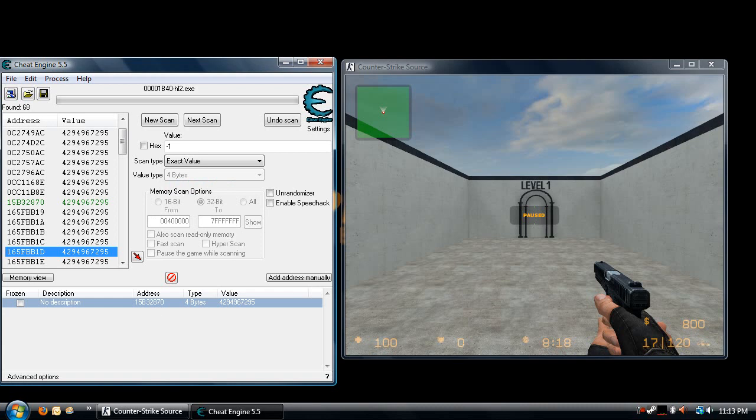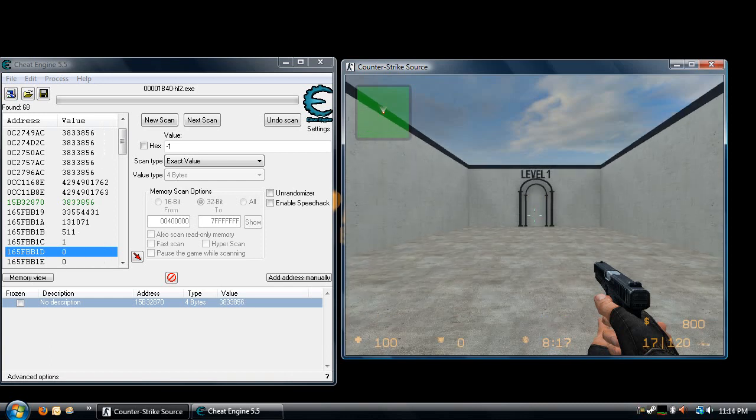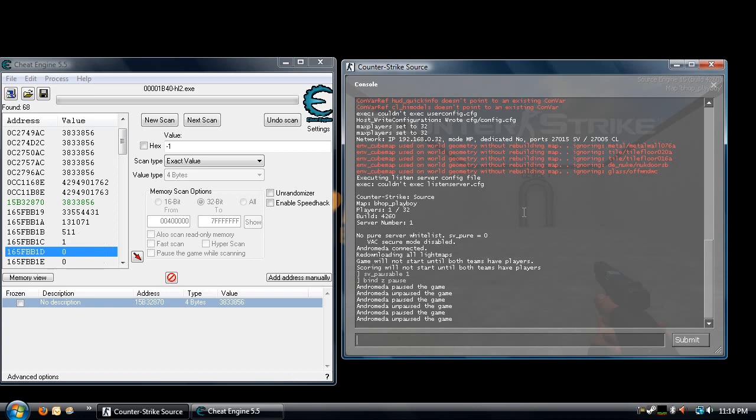That's half the fun right here. Now all we have to do is make sure the chat isn't open or the console isn't up — otherwise it's going to jump while you're out of the game or if you've got your chat open. We want to unpause, go to the ground, open up your console by hitting tilde or escape, and then tab out of the game.